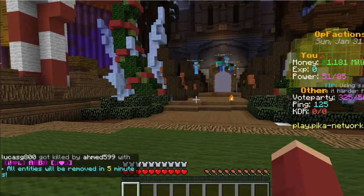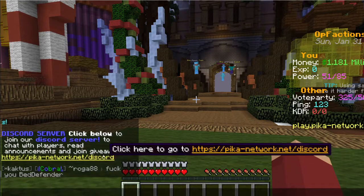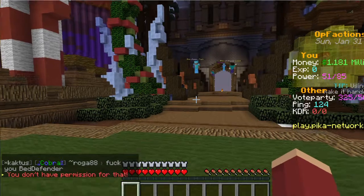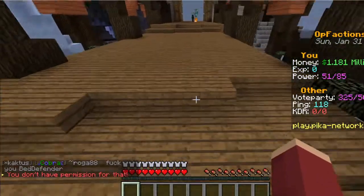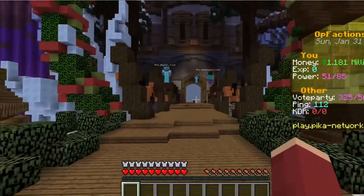In Guardian you'll get two player vaults, slash v8 kit guardian, and a Guardian prefix. Prefixes appear right next to your name — like Cobra or Hero as you can see on other players. When you do slash pv you'll have two player vaults where you can store your stuff.